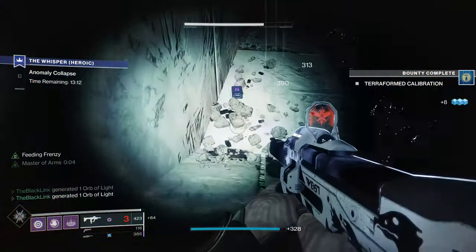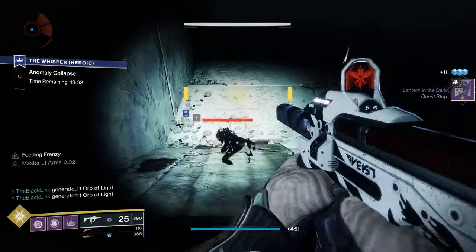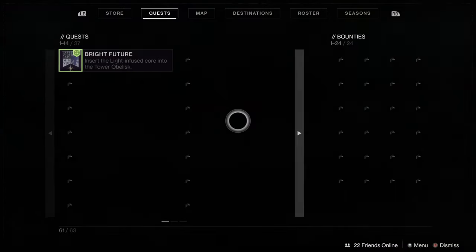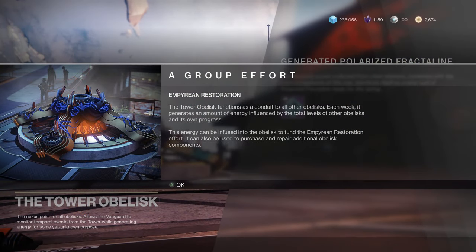You're going to want to run Masterworked weapons. If you've got a Masterworked Risk Runner, that'll work great, but anything Masterworked — since getting multi-kills with those weapons automatically generates orbs of light. Either way, you should be able to get this done fairly quickly. Doing this will reward you the Light-Infused Core.